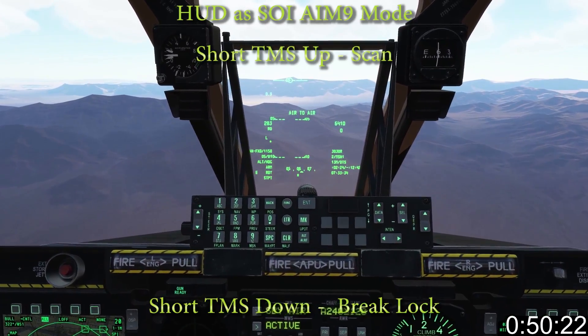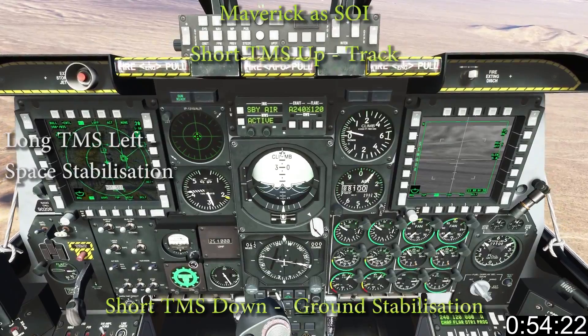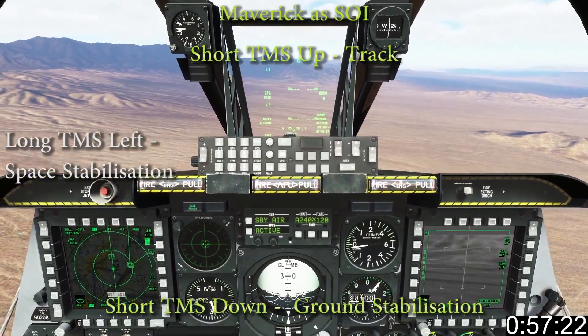In AIM-9, short TMS forward scans and short TMS back breaks lock. In the MAV, short TMS up tracks, down ground stabilizes, and long left space stabilizes.